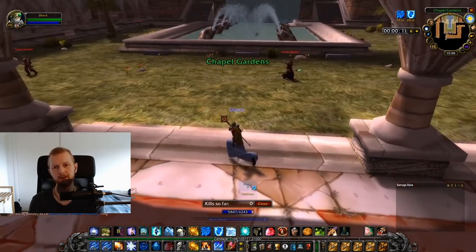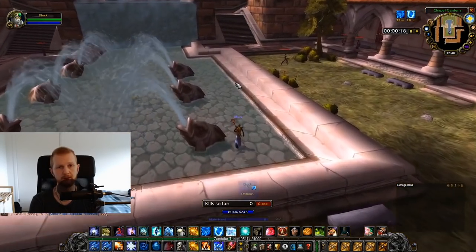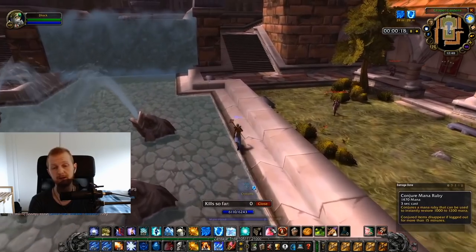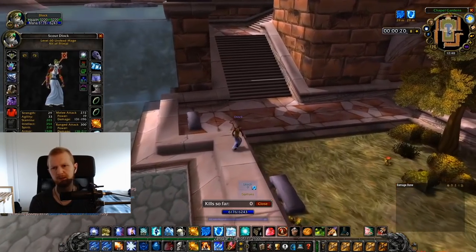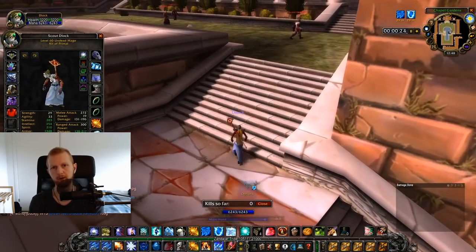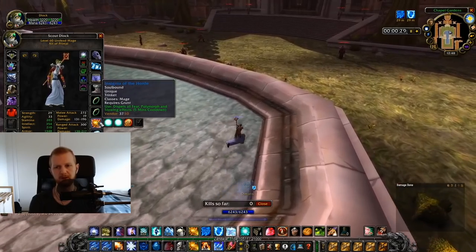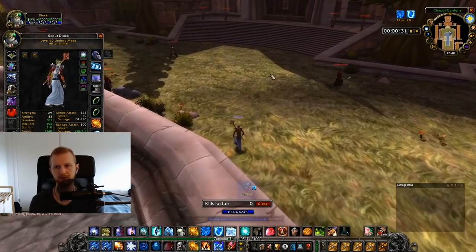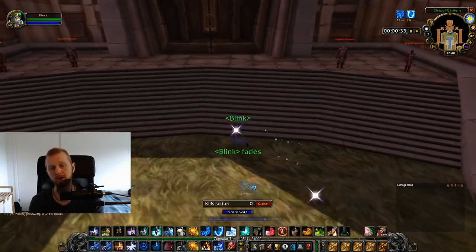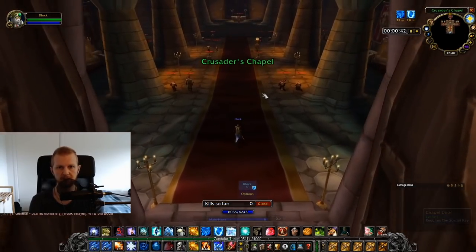The first thing you're gonna wanna do when you do this 90 mob plus pull is make your way to the Cathedral without pulling anything on the way there. If you weren't doing this big pull, you would probably start by pulling mobs in the tunnel. However, that's just not a very good solution from my experience. As you could see, we just went through my gear and a total of 81 frost resistance. It's also a good idea to have your PvP trinket equipped as that can save your life easily.